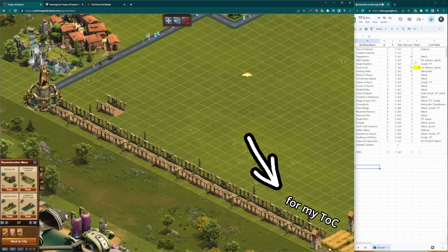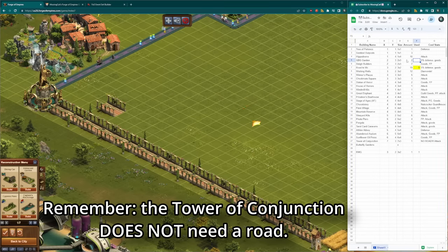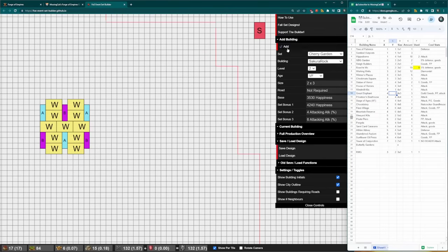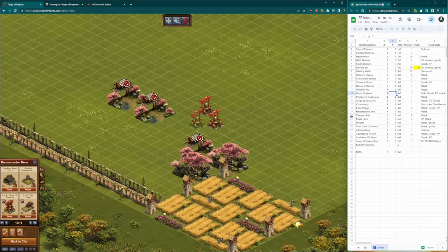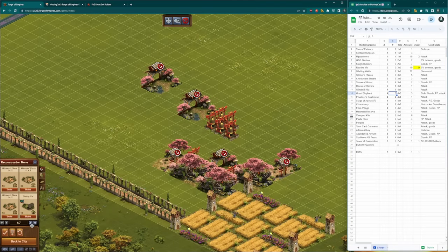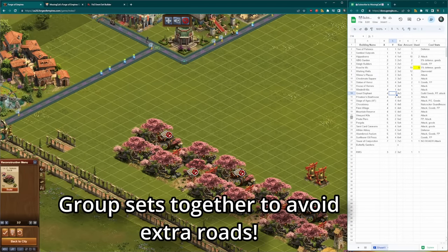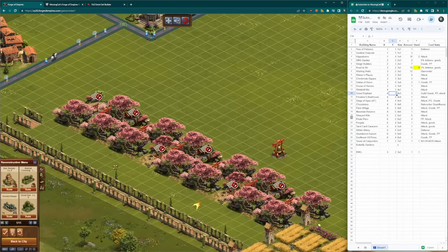I also decided to leave space here for the Tower of Conjunction. I've noticed a lot of players forgetting that it actually does not need a road, so consider using this technique with your own towers. I then did a lot of fiddling around with planning what to put next to my Statues of Honor, and decided the best route is yet another set that doesn't need a road, which is my Cherry Garden set. It still remains one of the best looking sets in the game. The reason I'm putting down the Cherry set next to the Statues of Honor is that by grouping all of these chains and sets together that don't need roads, I can block off an entire chunk of my city that will not need road connections running to it, saving me space for more buildings that will need roads.